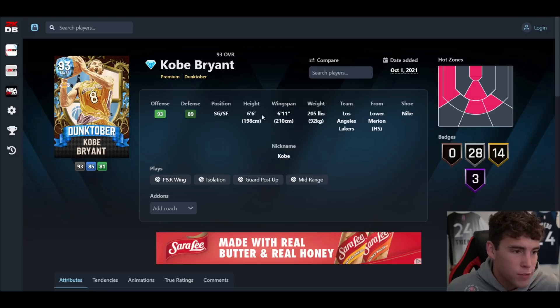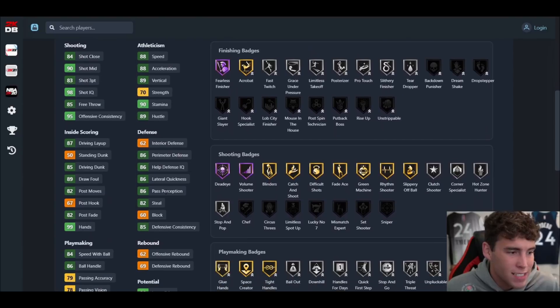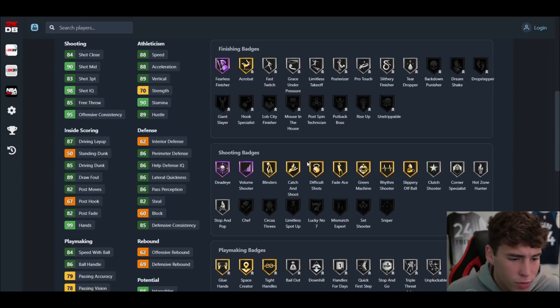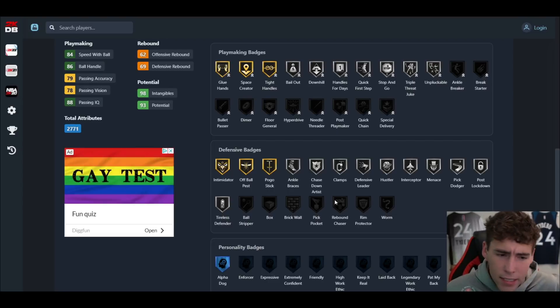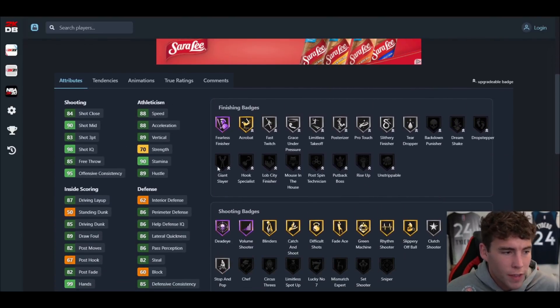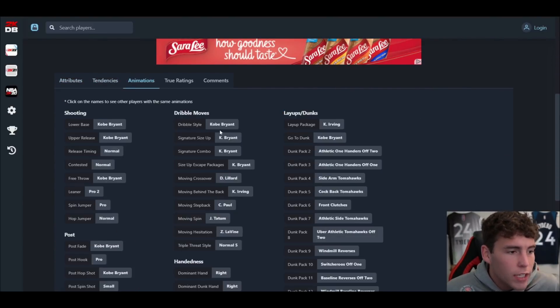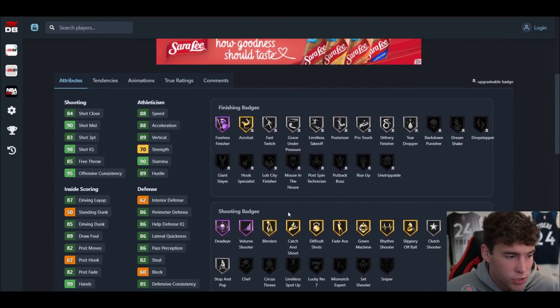Kobe Bryant — I have high hopes for this card. He could be one of the best in all of 2K. Six-six, six-eleven wingspan, 83 three-ball, 85 driving dunk, 88 speed acceleration, 86 lateral quickness. Hall of Fame Dead-Eye, Volume Shooter, Fearless Finisher, gold catch-and-shoot, quick first step that's upgradable, gold Intimidator. All playmaking badges are upgradable. This Kobe card is absolutely fantastic, especially when fully badged — probably the best complete two-way shooting guard in all of 2K.